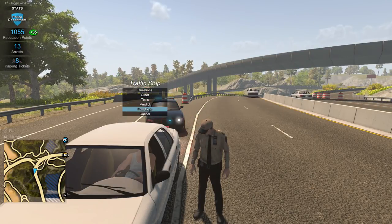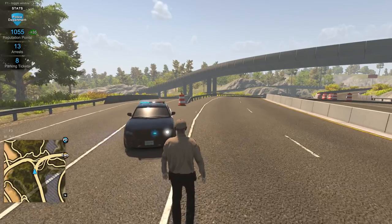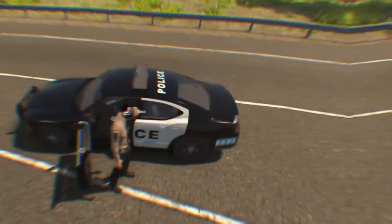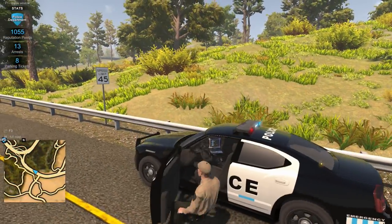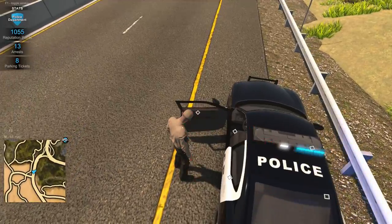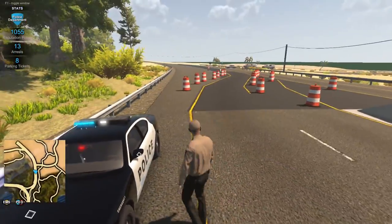You're free to go, sir — drive safe. Next thing we're going to test out is doing a stop on foot. We could pretend this is a license checkpoint and stop each vehicle to check licenses.